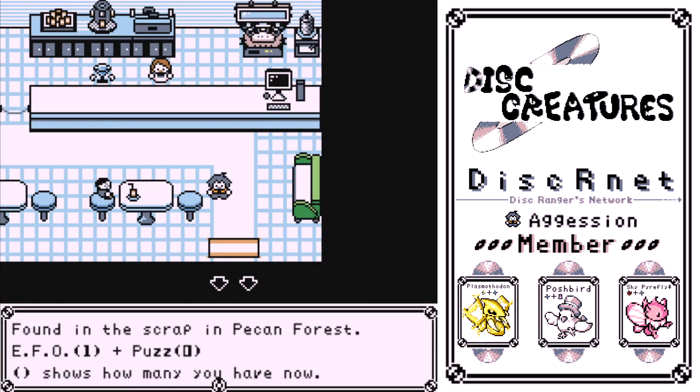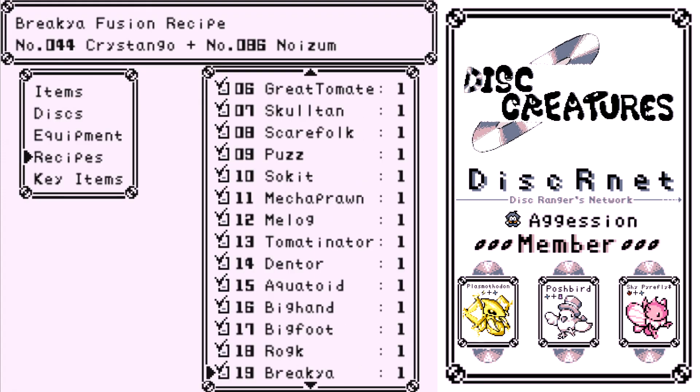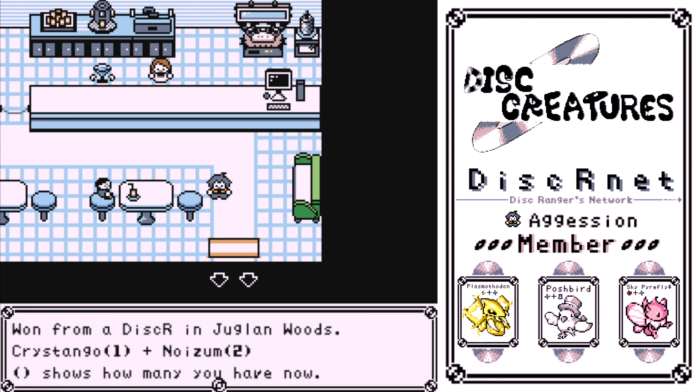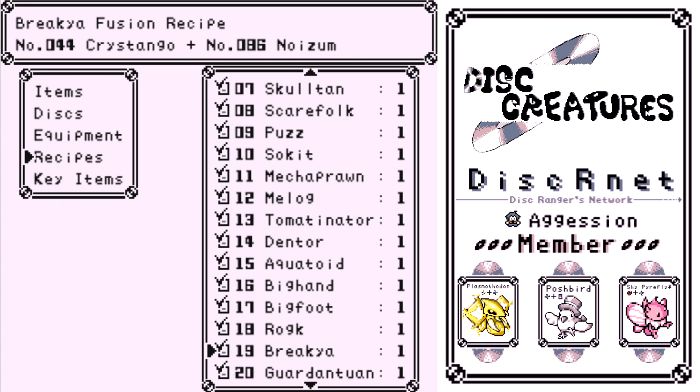Found in the scrap in Pecan Forest — I believe it's at the end and you get it for free; it's a story one. Break Ya — one from a disker in Juglian Woods. Later on near the end of the game, go up to Juglian Woods and there'll be a new guy before you even hit the woods. Fight him, beat him — he's not that hard. You get it.